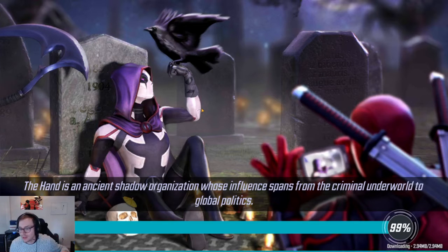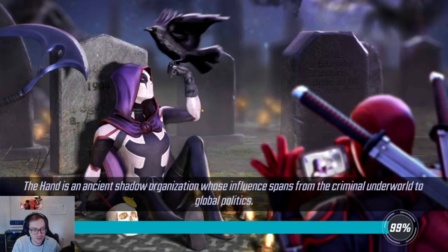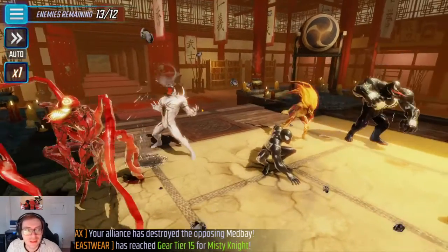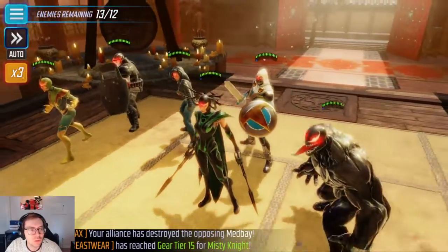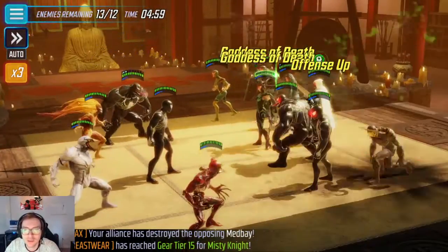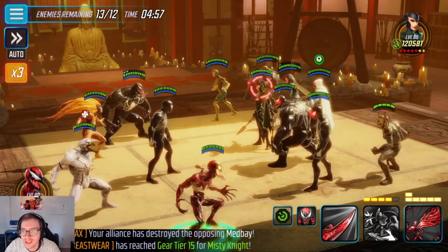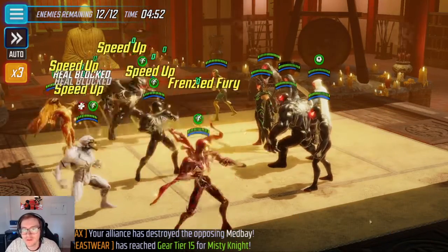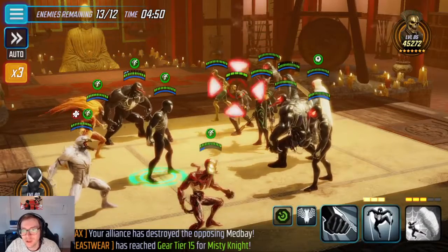This strategy works against the Asgardians as well. If you're familiar with the war strategy, you want to do something similar here. However, normally in war you want to kill Hela — you don't actually want to keep her around because there's some annoying things that can happen. Here, you don't want to kill Hela because there's multiple waves; you actually just want to keep her alive as much as possible.